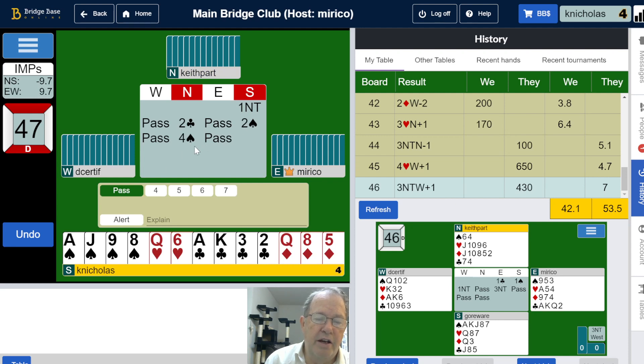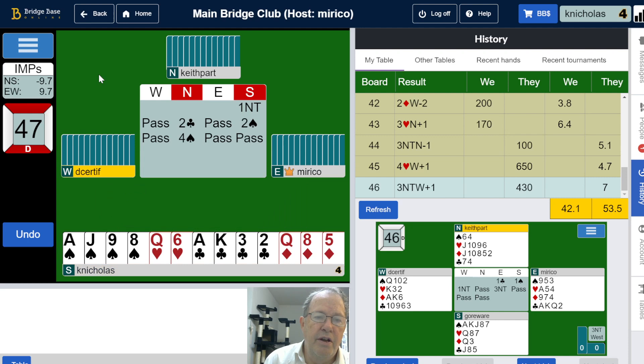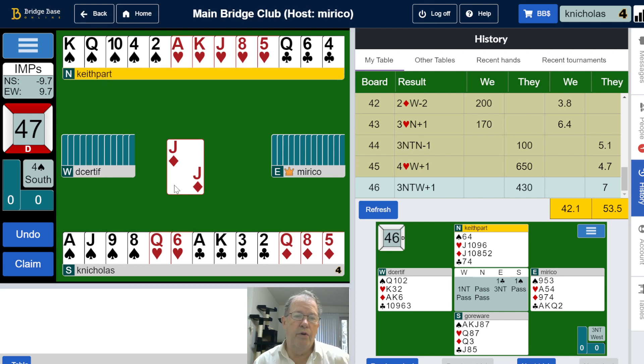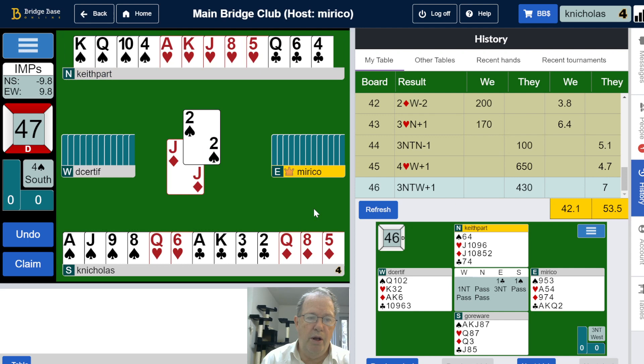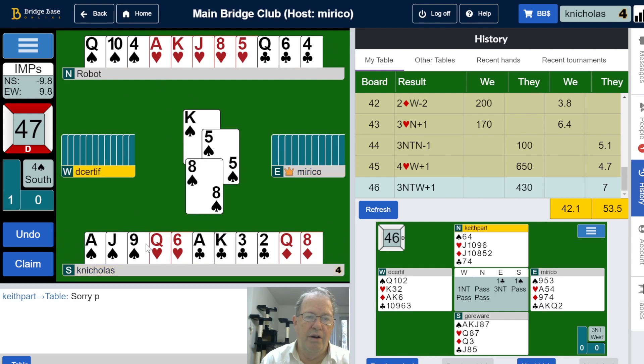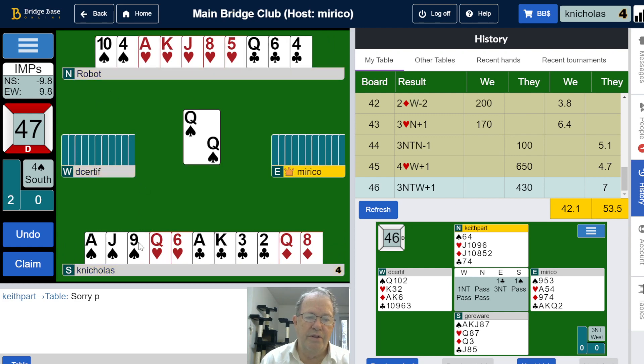Partner finds a fit and with me having at least 15 high card points, we have enough for game. Partner has got two five-card majors — how interesting! This is quite trumpable with a five-card spade suit, and it looks like we just totally missed slam here. Partner only has a two-card spade suit, so this was a total miss.